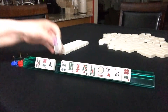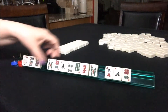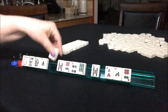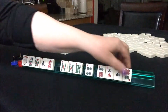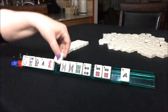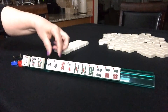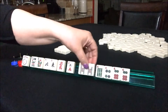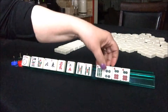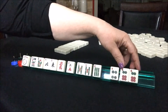Here we go. We've got a joker, two flowers, an east, a red, and now our numbered suits in order. We have a joker, a pair of flowers, north-east, red, a 3-crack, 5-bam, a pair of 5-bams, a 6-bam, and a pair of 6-dots. So these are the multiples: five-six.